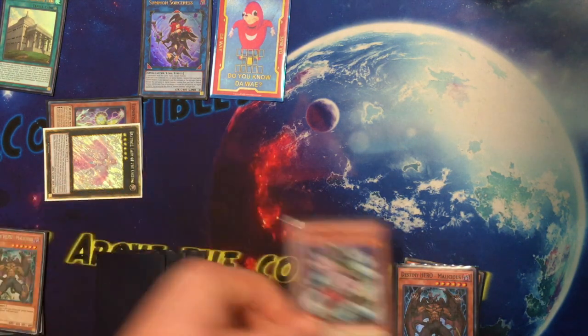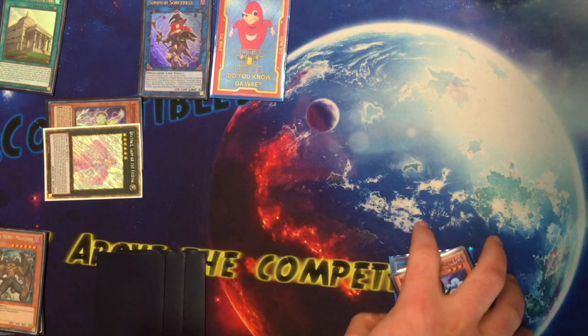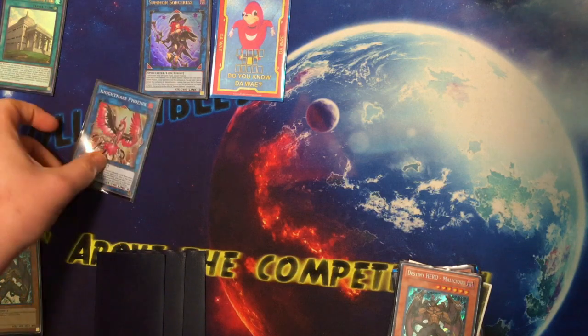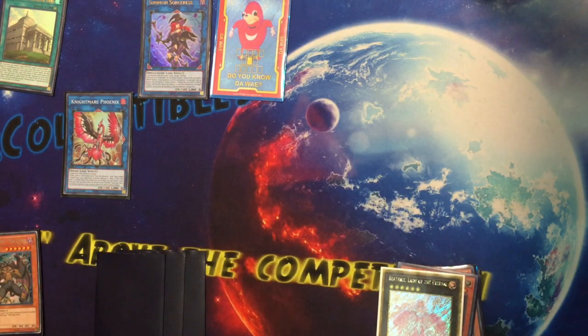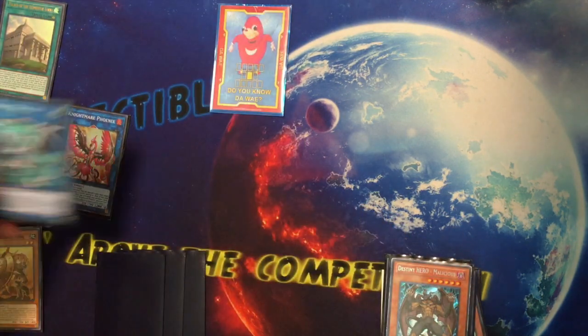Then Beatrice will detach Mali, and this is where you would dump Steam the Cloak. Then you'll activate Malicious, special summon Malicious, go into Phoenix, activate Malicious again, go into Firewall — just like before.